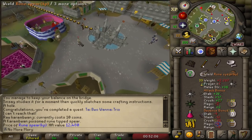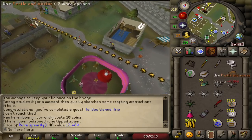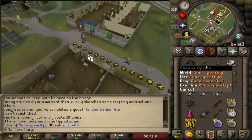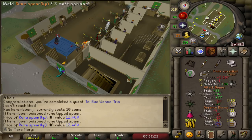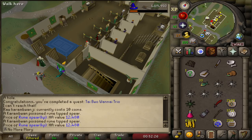We also got a rune spear that has been Carambuan-poisoned. I don't think that's actually a good weapon for us, but in the case we need a rune spear for something, I'd put it in the bank — except it's worth 12k alch. Never mind, we are alching that right away. I might regret that later, but we need the 12k right now.